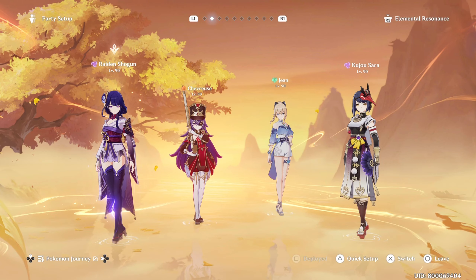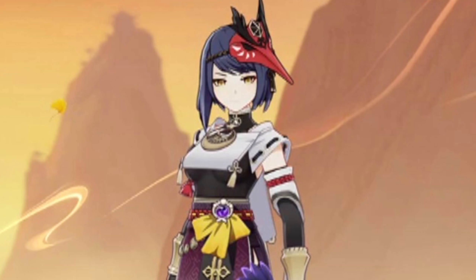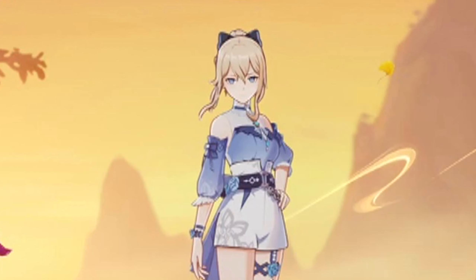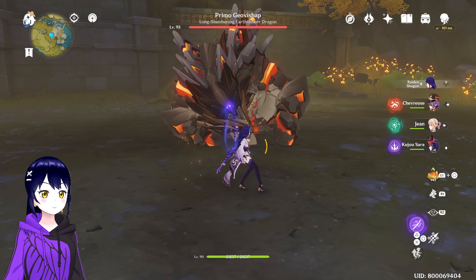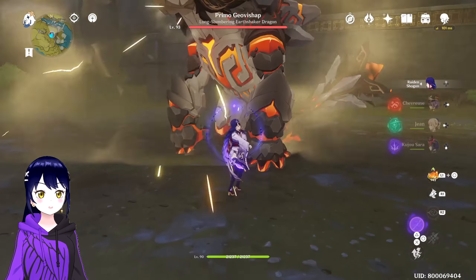Now we have the fifth and final team: the Overload Team. We have Raiden herself, Chevreuse, Jean, and Sara. Recently Overload got buffed and it's all thanks to Chevreuse — every time you trigger Overload, enemies' Electro and Fire resistances are massively lowered. Jean is there for Viridescent Shred, and Sara for Electro damage amplification. He's just chilling — look at him, so adorable.